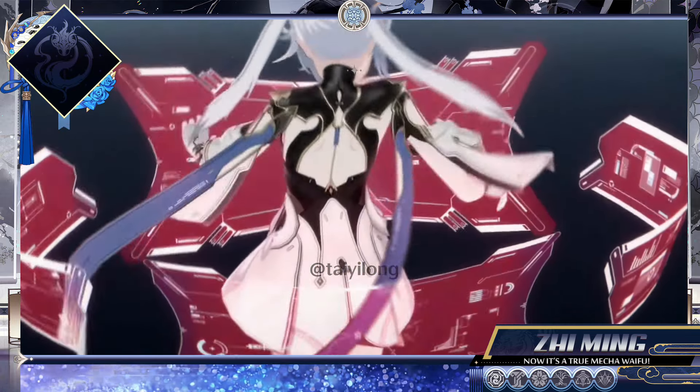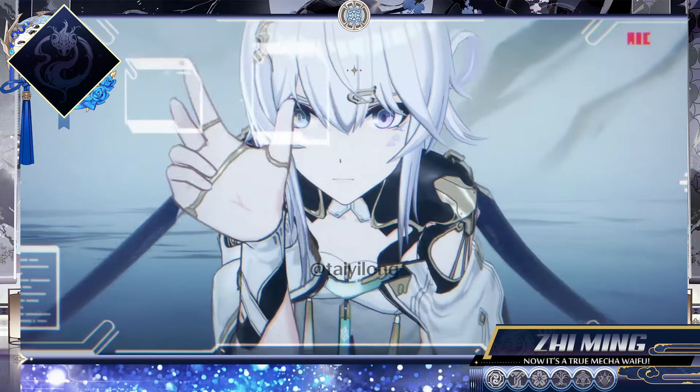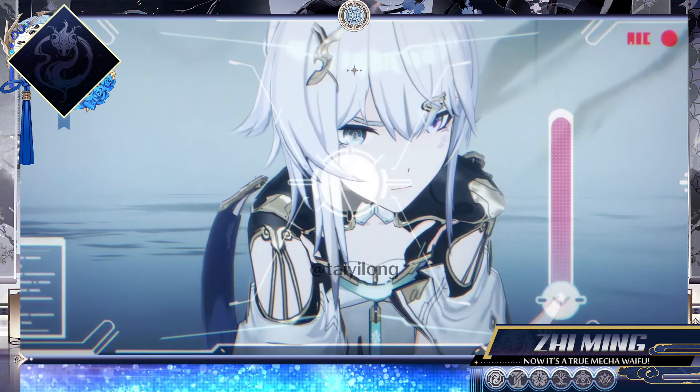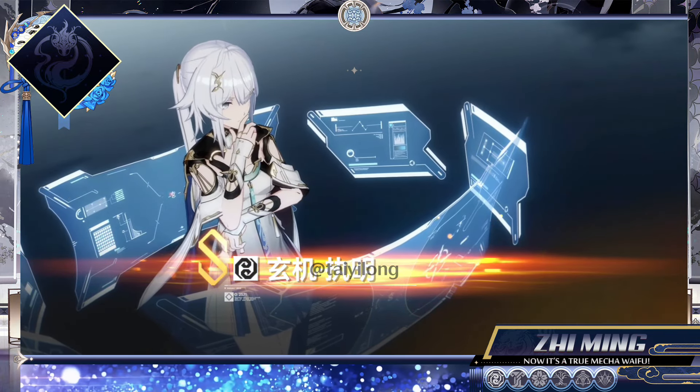In Aether Gazer's lore, Ji Ming is one of the four members of the Sifang Yuan from Tianyuan's faction. Despite her harsh creation, she's often called a genius, and it's possible she is the strongest member after Gengchen.